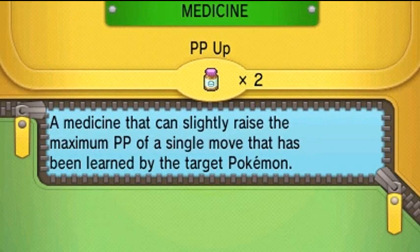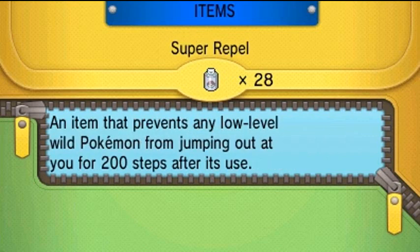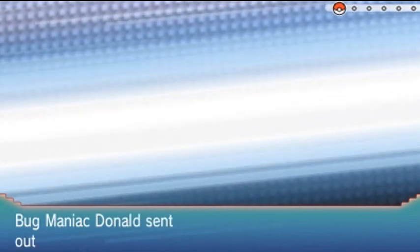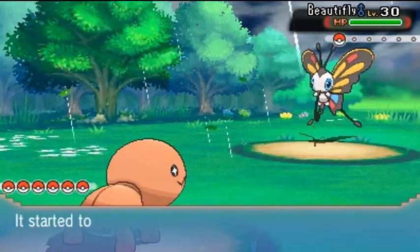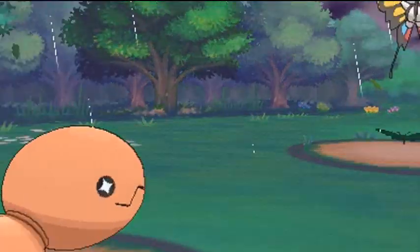We're gonna need a Repel — we've got plenty of Super Repels. No more messing around with wild Pokemon. A trainer spots us: 'We finally meet — my bug Pokemon will keep you company.' This guy comes out with a Beautifly, and we're going with Desert Storm again. Although Desert Storm's speed is horrible, just horrible.